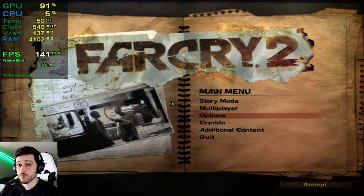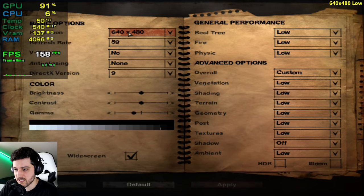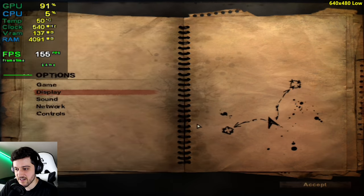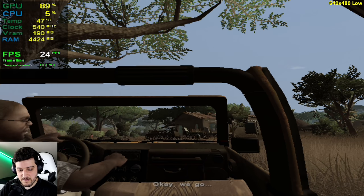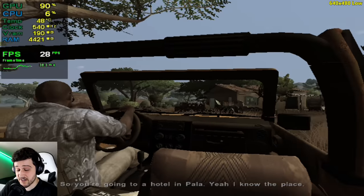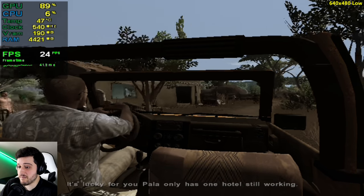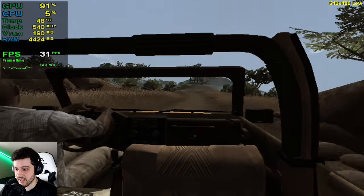Now we're playing 2008's Far Cry 2. The mouse stops sometimes — it's very weird. We're at 640x480 resolution using the lowest settings and DirectX 9. I'm not sure about the frames, but let's see. The game looks way better than Far Cry 1 — the 3D models are much improved, though the colors are very bland.